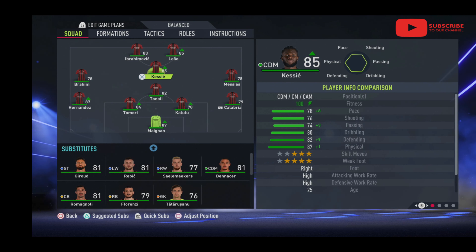Once I went to the 4-1-2-1-2 it was awesome - a lot more space. There's not a lot of superstars per se. Ibrahimovic, Leao, and Kessie are all great players. Tonali's a great defensive midfielder, Tomori is a great center back, and there's a great left back. The spine is quite strong but they're very defensive.